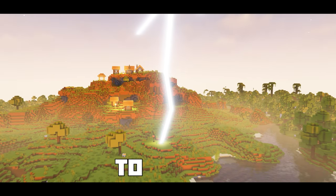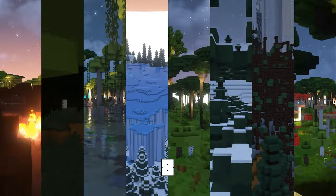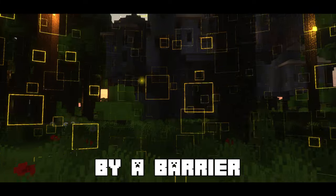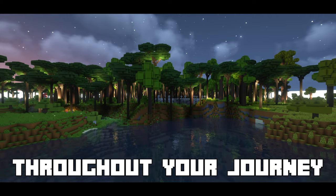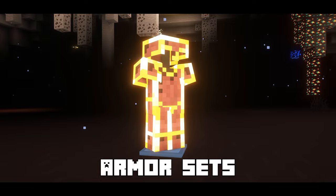The Twilight Forest opens a portal to a new magical dimension where you'll face eight new bosses found within eight biomes. These biomes are blocked off by a barrier until you've defeated the boss from the previous biome, creating a fun and unique progression system. Throughout your journey through the Twilight Forest, you'll find tons of new loot including armor sets and weapons.